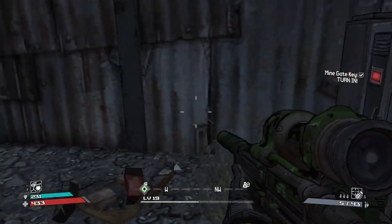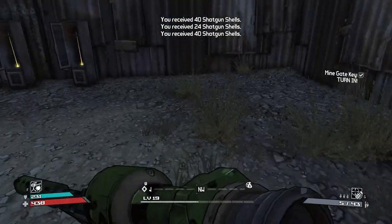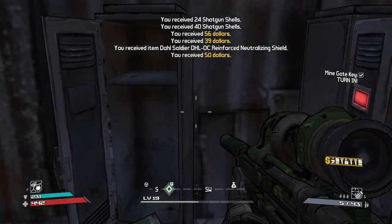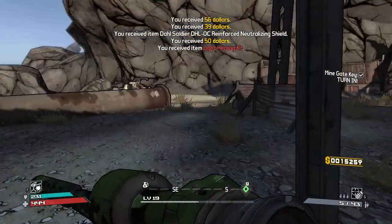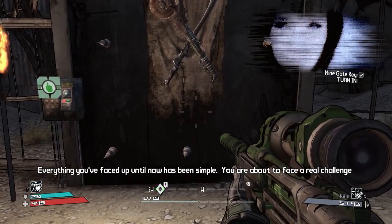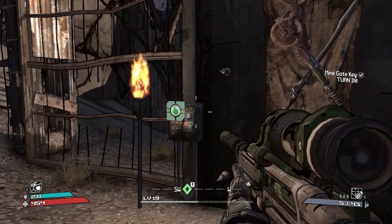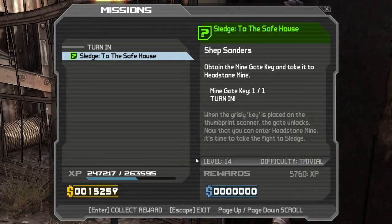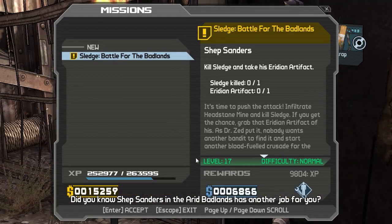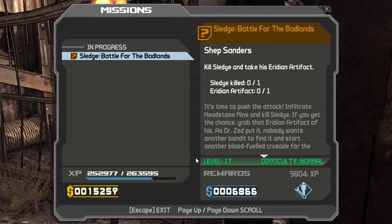It's out of our level but we'll take it for the money. Here we go then. A real challenge - my backside, it'll be easy. Let's turn it in. Just XP for that one, no reward. Battle for the Badlands - we've got to kill Sledge and get the Iridian artifact.